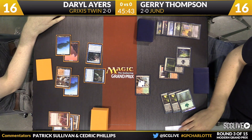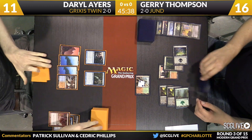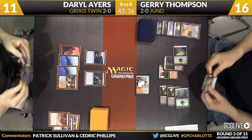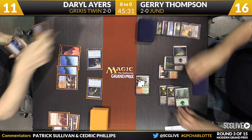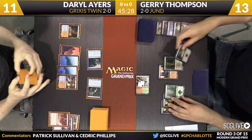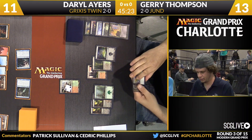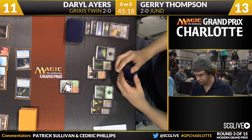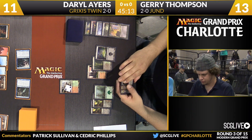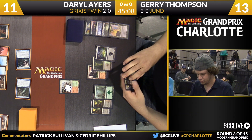Thompson is going to fire up Raging Ravine, come across here for five points of damage as the Ravine will get a counter. He'll pass the turn back. Thompson did draw a copy of Dark Confidant but does not feel comfortable playing that right now in the face of what could be a Splinter Twin. Three points of damage coming across for Ayers, so he'll play a copy of Scalding Tarn. Daryl with a lot of mana available now, so Jerry might have to reevaluate some things. Liliana the Veil is an interesting draw.